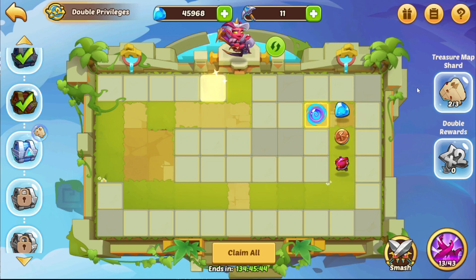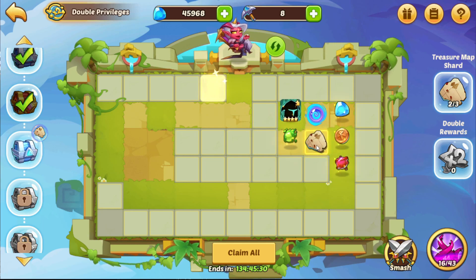The reason for this is that in the later stages of the Sky Labyrinth, the treasure map shard is often in a later tile than the portal. If I go ahead and open up some more tiles, you can see I open three more tiles and it spawned the treasure map shard.